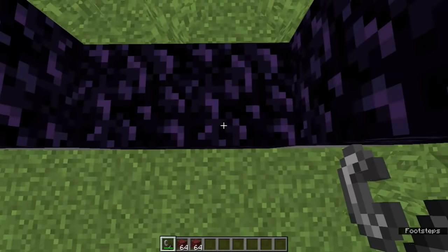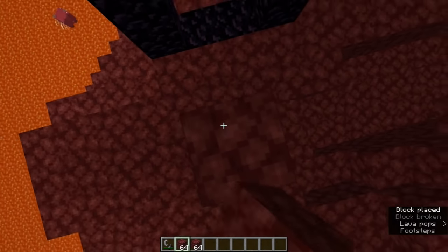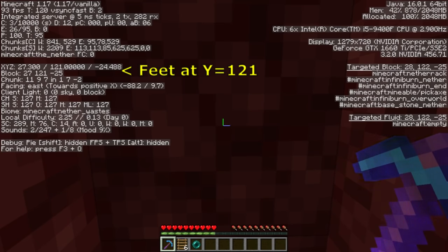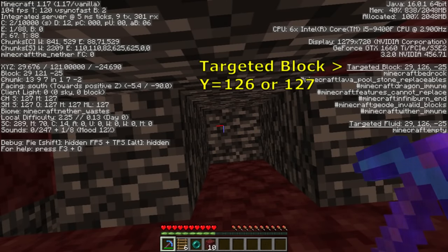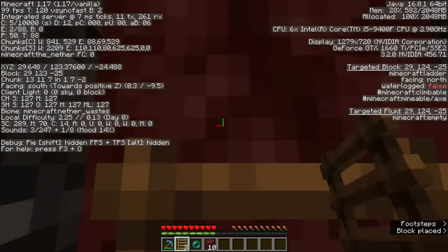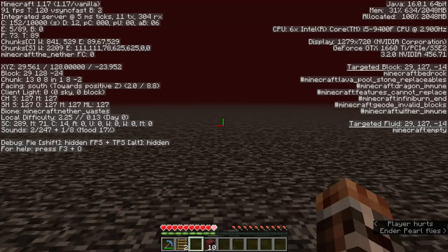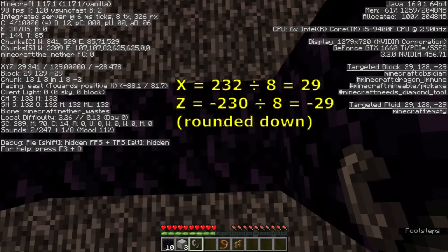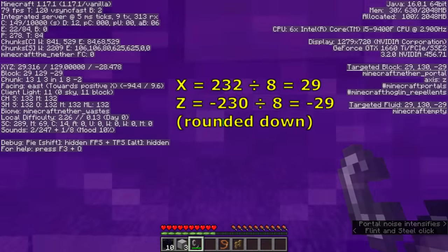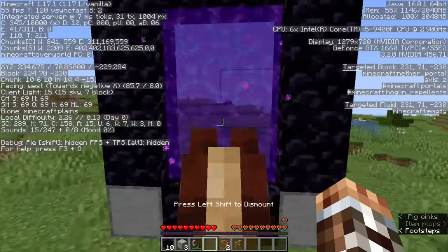To get a horse from the overworld to the nether roof, build a portal in the overworld and record its X and Z coordinates before going through. Once in the nether, break the portal you just came through and work your way up until your feet are at Y121, then dig a short tunnel to look overhead for a bedrock block at Y126 or Y127. The debug screen shows targeted block info so you can check Y coordinates. Place ladders running up to the bedrock block, hold down both forward and jump keys, and throw an ender pearl straight at the ladder — you'll go through to the other side of the bedrock with a little damage. Take your recorded X and Z coordinates, divide each by 8, round down, build a nether portal there, activate it, go through, ride your horse into the portal, dismount so the horse teleports, then go through again yourself and find your horse on the nether roof.